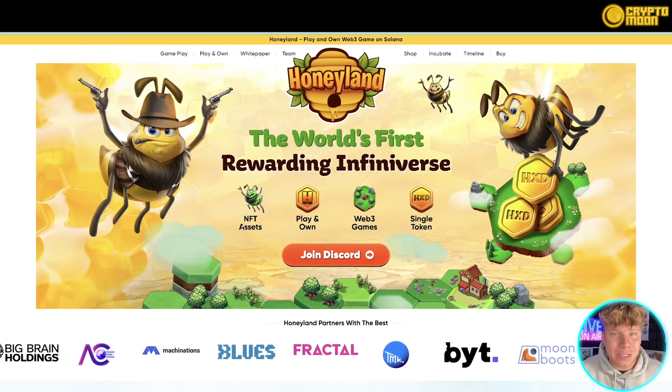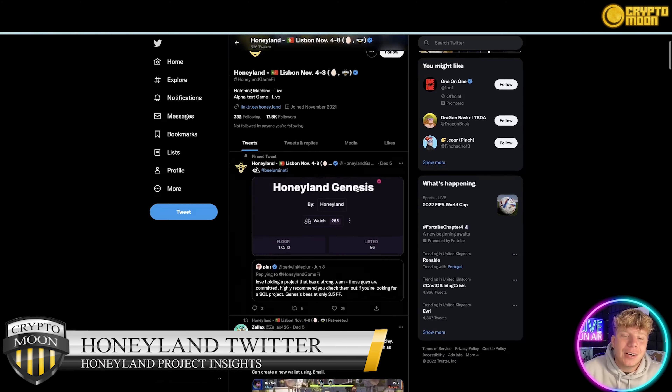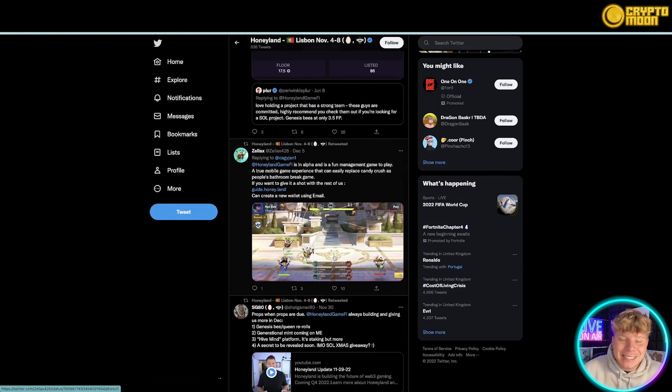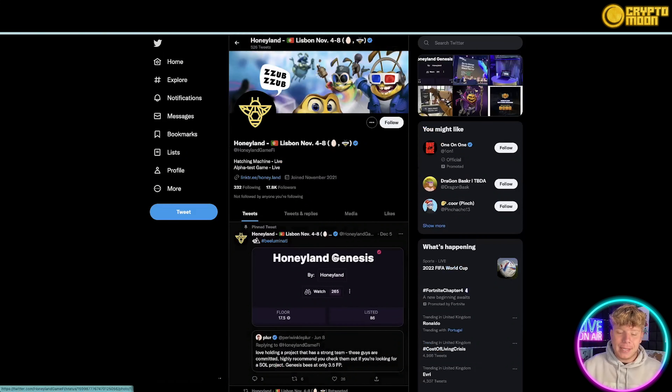Hit that join Discord button and get involved right now, because if you get involved right now you're going to get access to the alpha. It's live and open to the public. Just hit that Discord button — it's playable, with download links on mobile as well. They're on Twitter with 17.8 thousand followers — give them a follow.